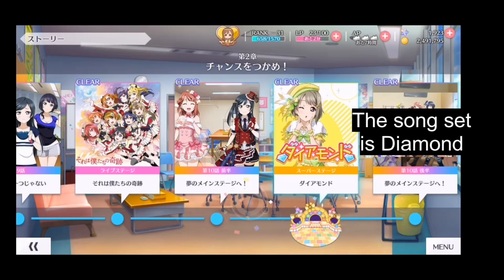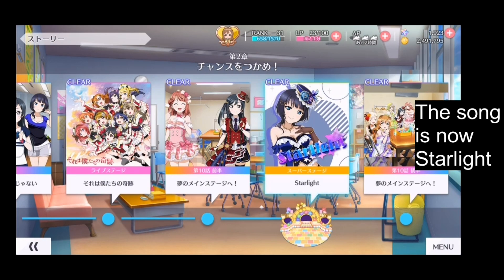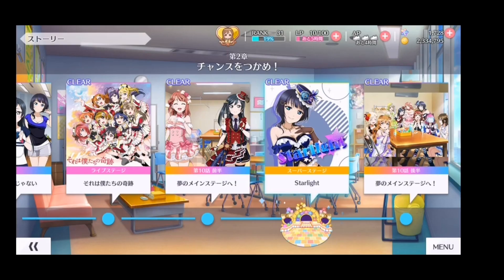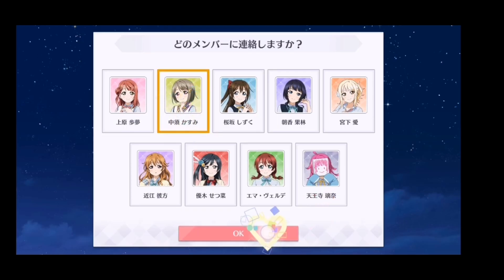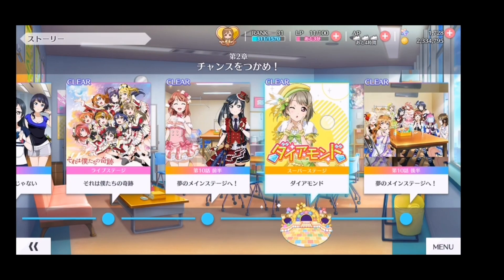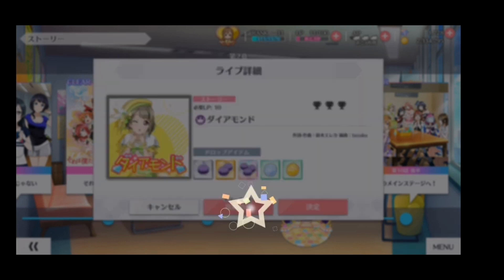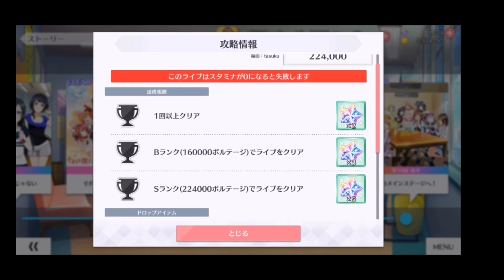In Chapter 2, Episode 10, Part 1, the story requires you to choose a member to contact, which determines the next song you play. There is a way to exploit this: once you clear the song, you can repeat the episode and switch the member you contact. This changes the song you play next, and since you haven't played that song yet, the 10 love card stars reward resets and you can earn extra stars. This works for all 9 members, so you can collect 90 stars in total from 9 different songs.